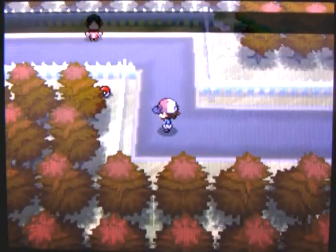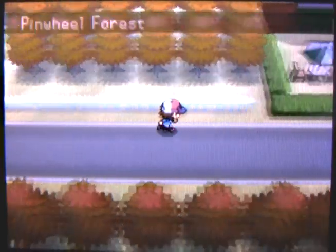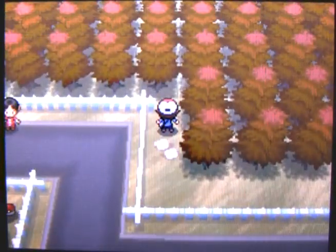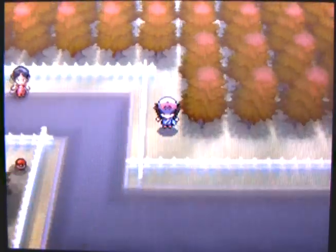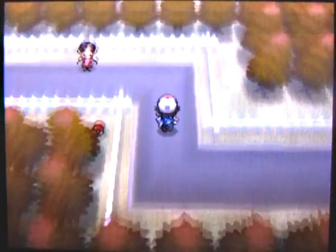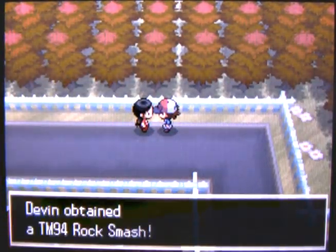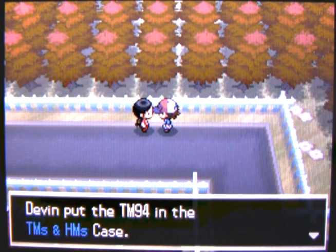Before you take on the Nacrene City Gym, it's strongly recommended you go to Pinwheel Forest. You can actually find a hidden Super Potion here, which may come in handy in your next fight against the Gym Leader. You can also buy them, but if you can get it free, why not? Talk to this person here and she will give you the TM for Rock Smash.